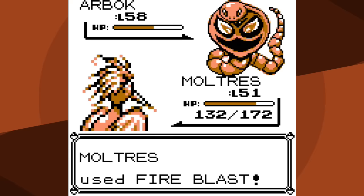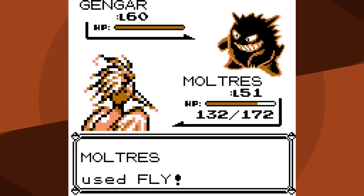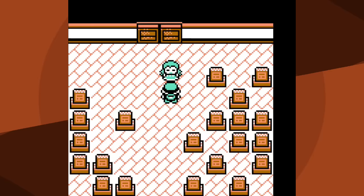After Arbok faints there are no more physical attacks, and Screech boosts my Special by 12.5% which may have made the difference making Fire Blast a one-hit KO. I go for Fly - hoping it'll be a two-hit KO on Gengar. Gengar goes for Toxic which misses - it does have a 10% chance to miss, and it wouldn't have mattered anyway. Fly hits and I have defeated Agatha.